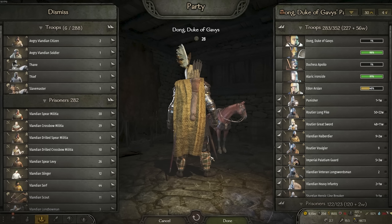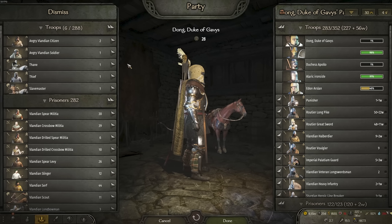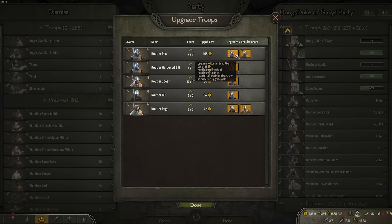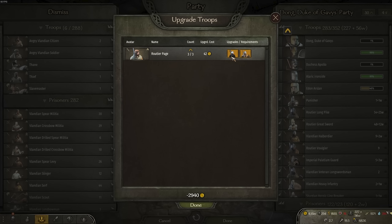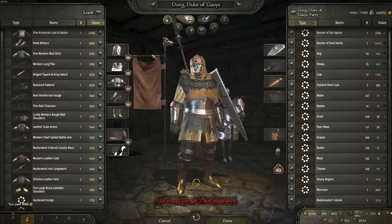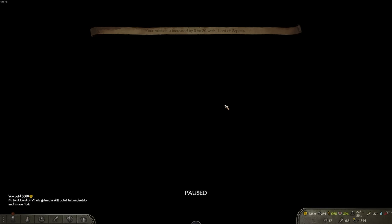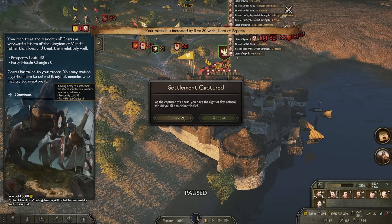Why do we have Battanian trousers on? I've only just realized that. We need to have some decisions in the Volandian Empire. I actually haven't seen Battania in so long. Since they lost their initial war, I feel like they've really just done absolutely nothing in this game whatsoever.